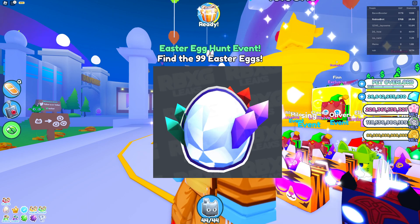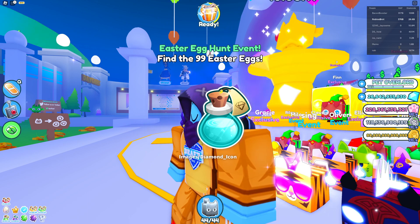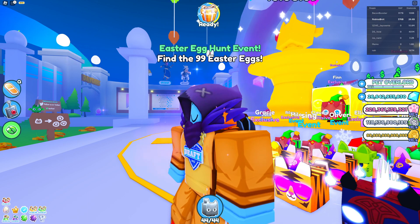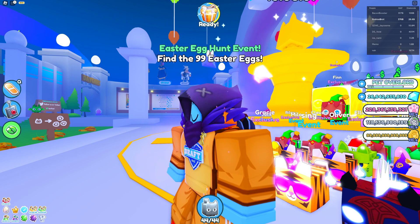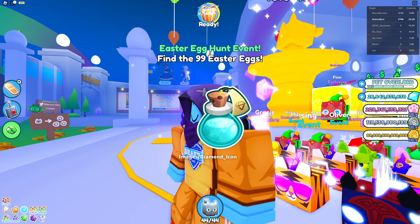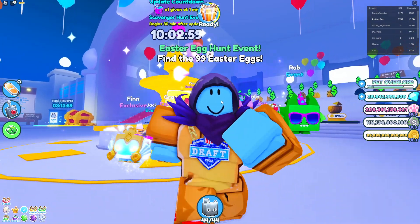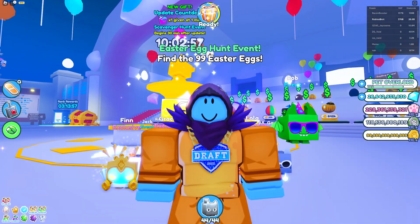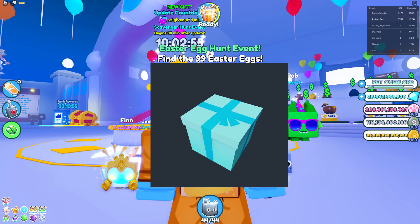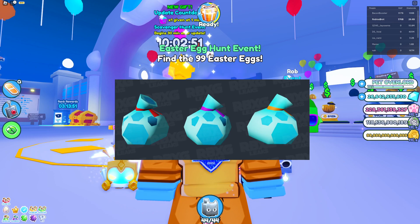We got a new exclusive — this is a better quality image. We got a diamond icon, which is a boost for increased diamond multiplier. Because of that, the pet prices will increase. We also got a new present breakable object, a new sign, and new diamond loot bags.